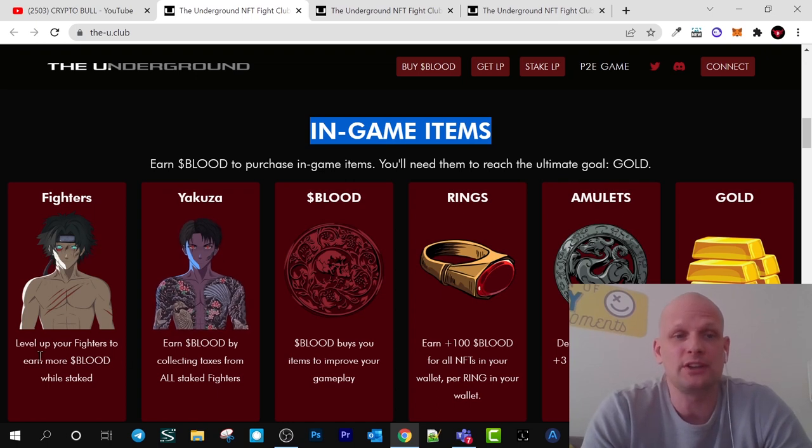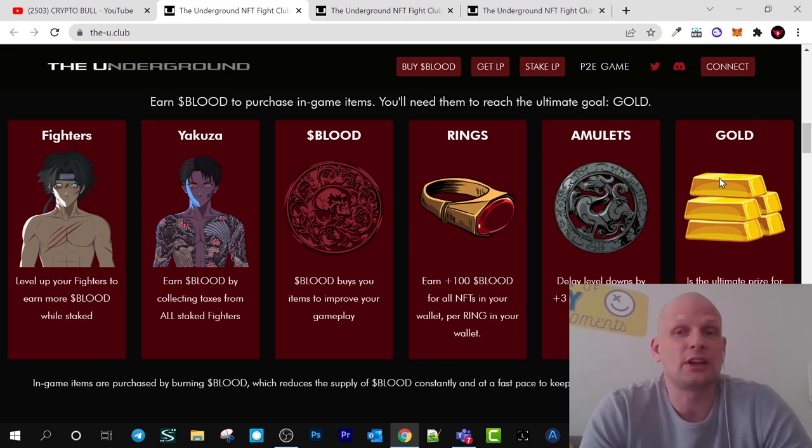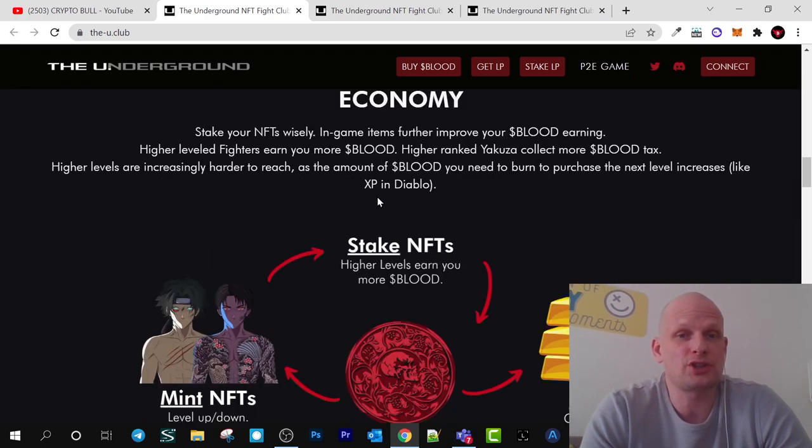Level up your fighter to earn more blood while staked — when you stake your fighters you are earning blood tokens. Yakuza NFTs earn blood by collecting taxes from all staked fighters. There will be 2.5 billion blood tokens in total. You can check the tokenomics on their website. There are also ring NFTs, amulet NFTs, and gold NFTs. Amulets daily level down by plus three days for all NFTs in your wallet. Blood is the ERC-20 Ethereum-based token at the core of this economy.